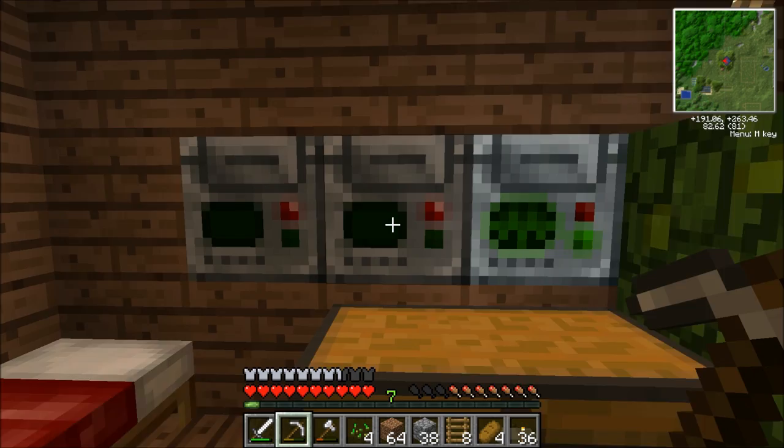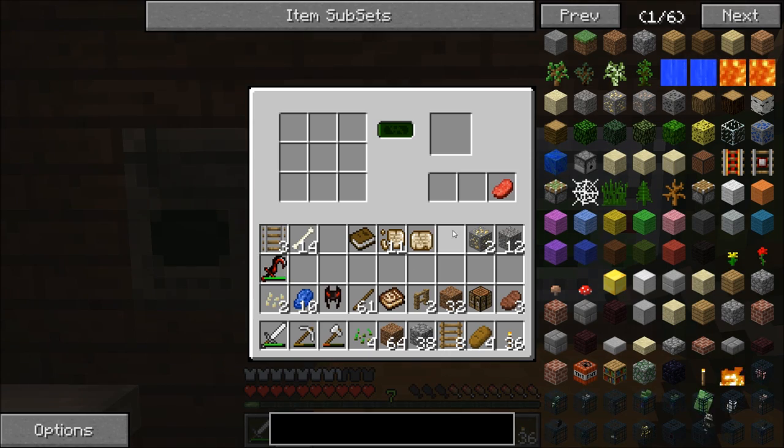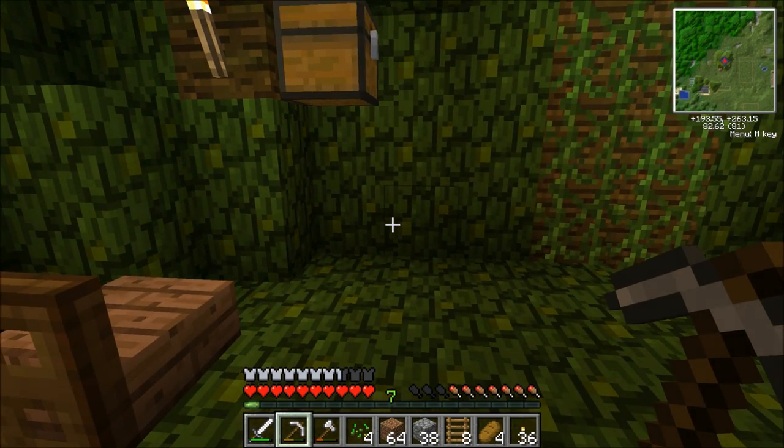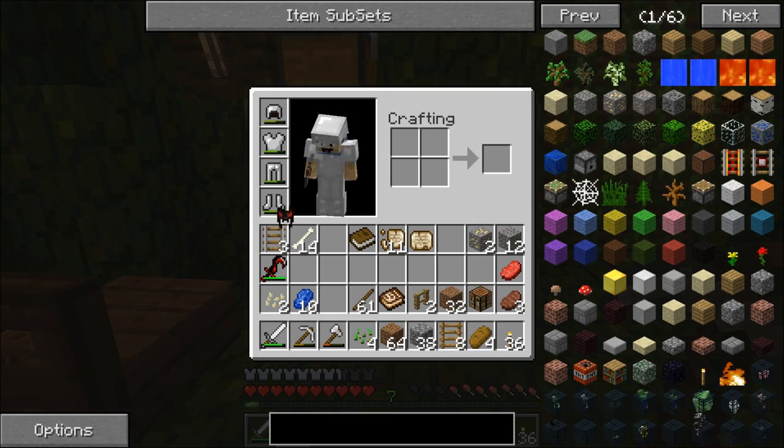There we go, stone tablet. Okay, so we got a stone tablet. We're gonna go check that out. What is... this is raw beef. Wonderful. Some other things to look at. This helmet - I never wore this, I think, on our channel, but there you go. There's the helmet.